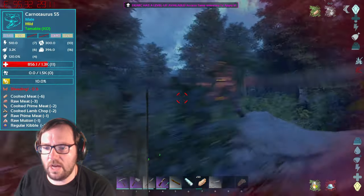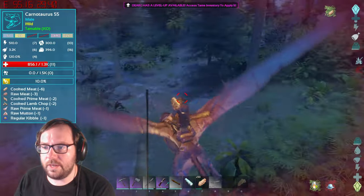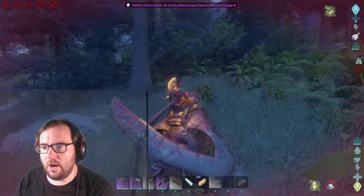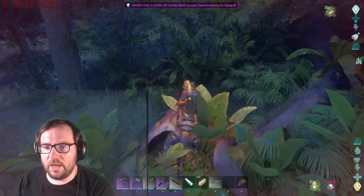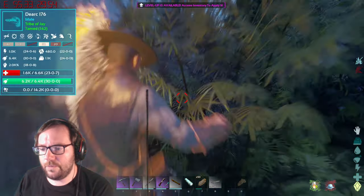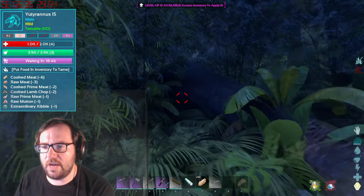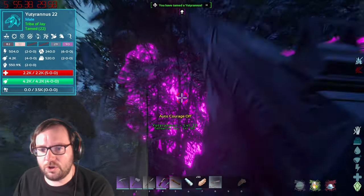The UD is knocked out — there it is. There's also a baby Carno nearby. We're gonna tame this UD and then bring it back home, and then come back for another one. I'll see you guys in a little bit when this guy is fully tamed.